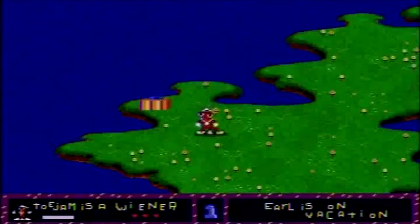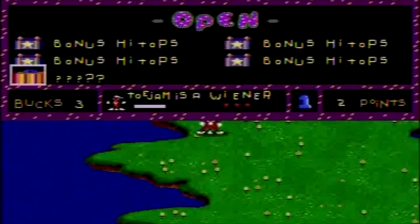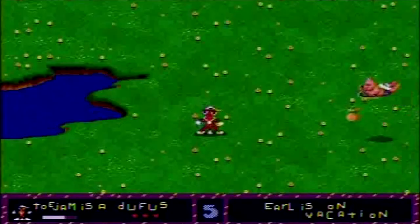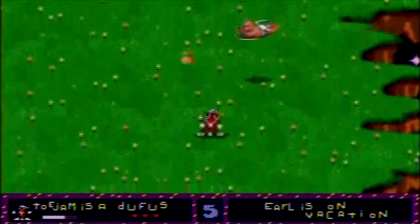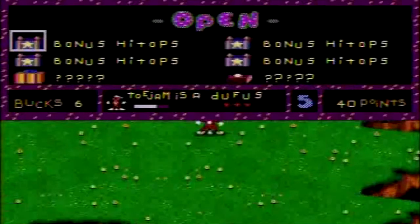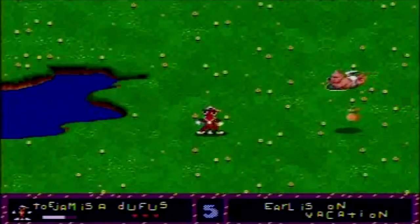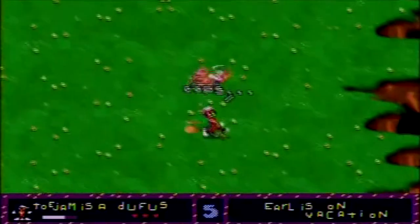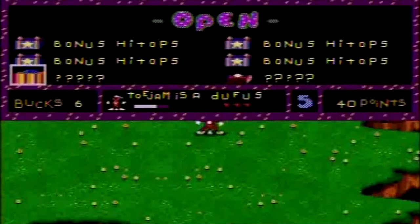The two biggest assets at your disposal are the map and presents. Each level has several presents scattered all over the place. By default, you start off with a few pairs of running shoes, but the vast majority of presents you collect during gameplay are completely random. They're not labeled, so you have no idea what they are unless you open the gift. Some gifts can hurt you or even kill you, but you have no way of knowing, so it's a complete gamble. You can hold up to 16 gifts.